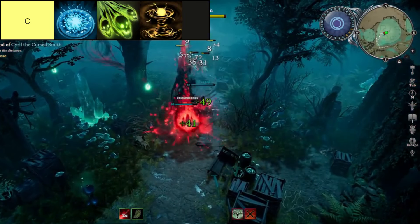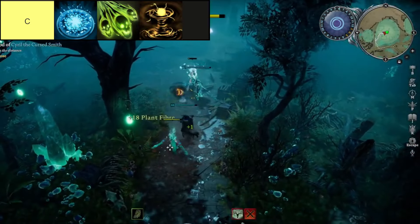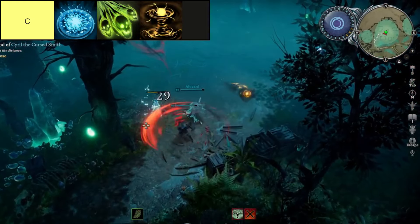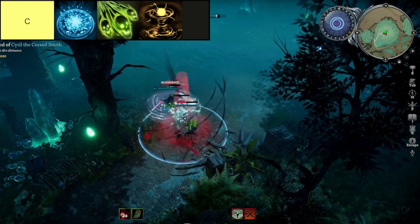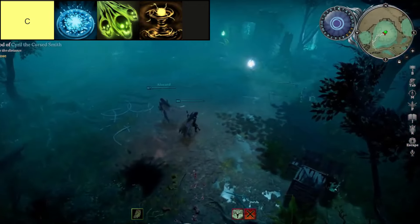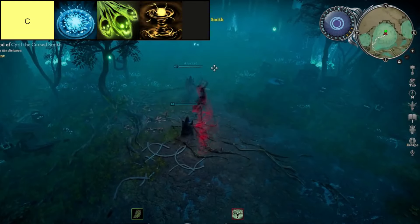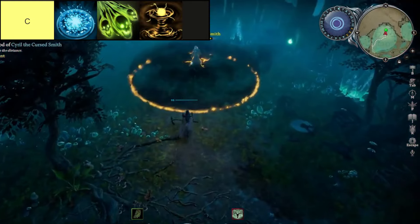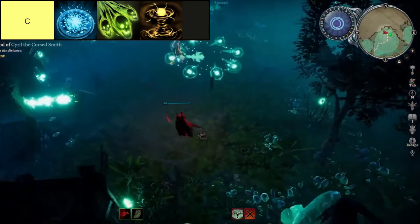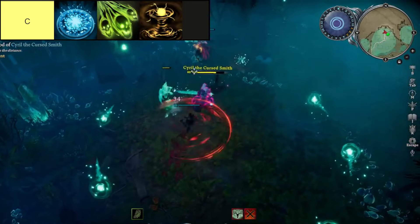The Corrupted Skull spell in V-Rising undergoes a significant overhaul, now focusing on a single powerful projectile that deals 80% magic damage and summons a skeleton minion while inflicting condemn. With its two charges, the spell gains efficiency in summoning support while causing considerable harm, especially effective against weakened enemies due to its bonus damage below 30% health. However, its limitation to single-target attacks may restrict its overall impact, and its damage output might still be considered lacking compared to other spells.